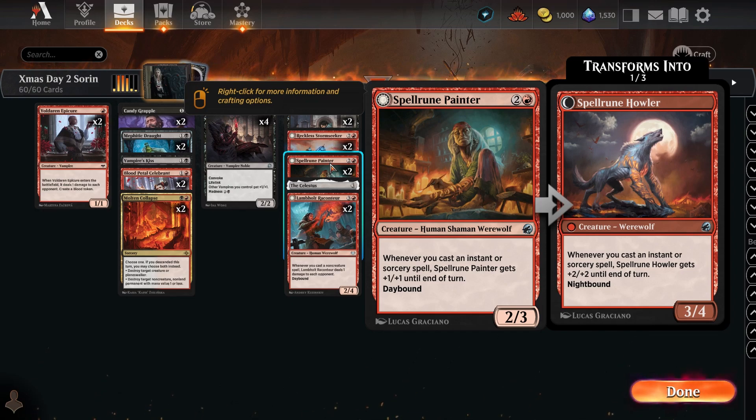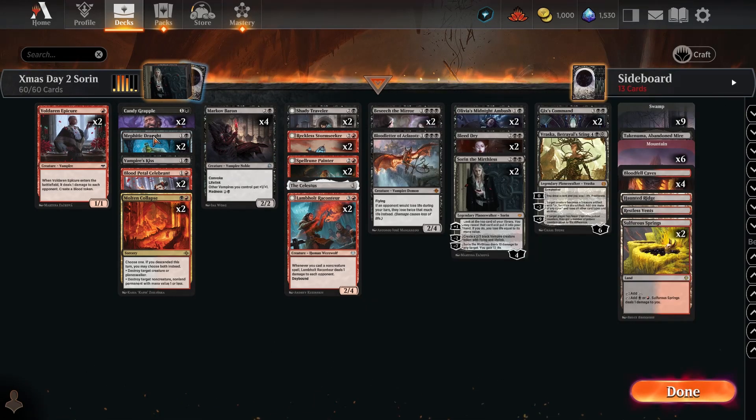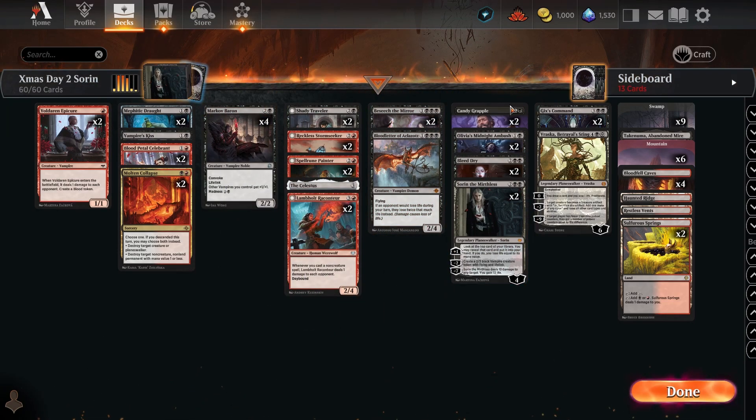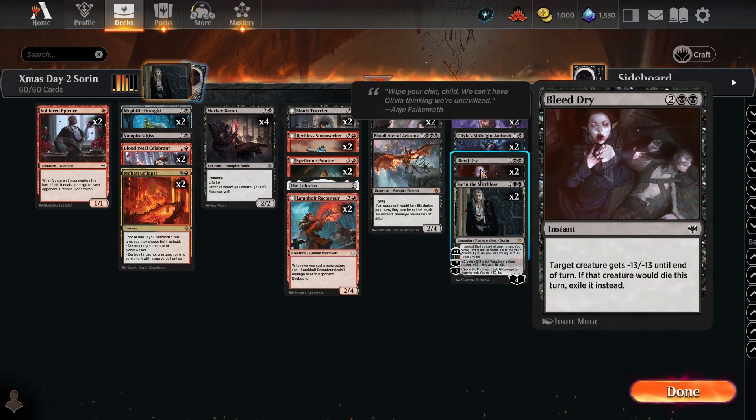And then we have the Spellroom Painter, which gets plus 1/+1 when you cast Sorceries or Instants. If it's nighttime, it's a 3/4 and gets plus 2/+2 when you cast Sorceries. You can cast multiple Sorcery or Instant spells. We have a lot of removal — the Candy Grapple, the Ambush, the Bleed Dry.